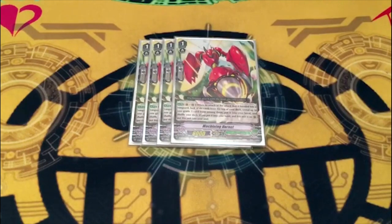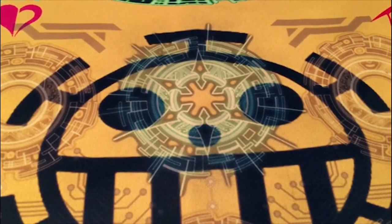Next, four copies of Machining Hornet — it's basically Wingal Youth for the deck. On hit, or successful boosted hit, check top six for a grade three, add it to hand. If Hornet is on rear when you add the card, shove it into the soul. It's fun with Machining Stag Beetle: you use its effect on rear, move into the soul after you searched, call Stag Beetle rested, then Spark Hercules stands Hornet so you can reuse it.